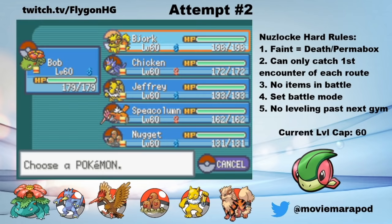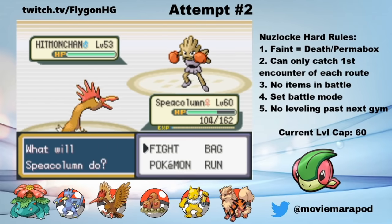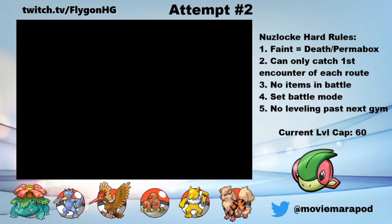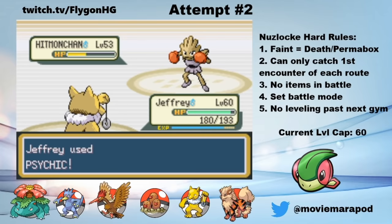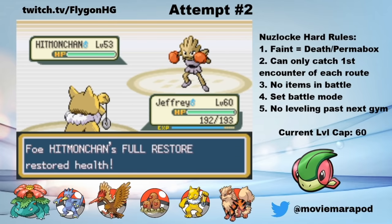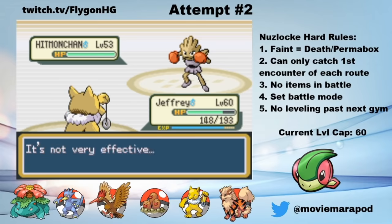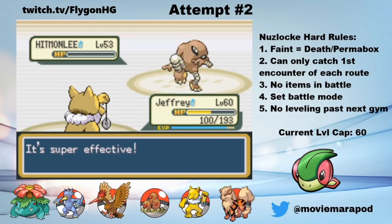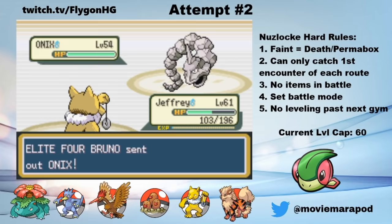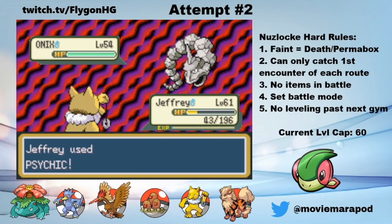Unfortunately, Hitmonchan wakes up and hits me with a Rock Tomb, which is super effective and lowers my speed. With the speed drop, I'm likely slower and I don't want to risk a crit, so I switch to Jeffrey. I go for the Psychic as he misses a Sky Uppercut. Anticipating a heal, I Calm Mind once. The next turn, I get hit by a Sky Uppercut as I go for another Calm Mind, planning on one-shotting the Machamp in the back. After another Sky Uppercut, Psychic takes out Hitmonchan. Hitmonlee is next and hits a nasty Mega Kick before going down to Psychic. Bruno's second Onix comes out and hits a critical hit Earthquake to take me down to 43 HP as I kill it with Psychic.